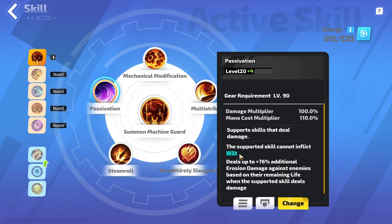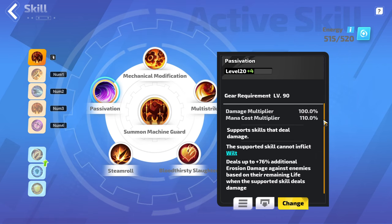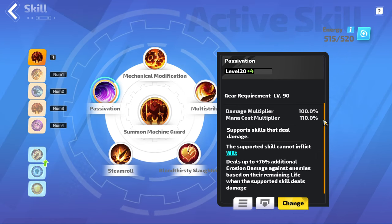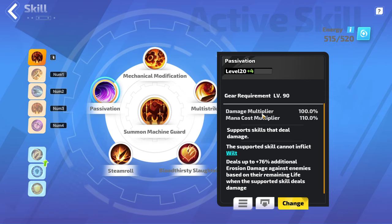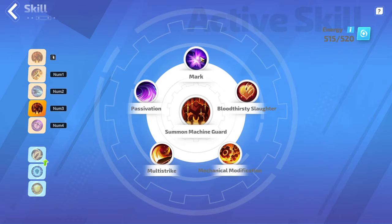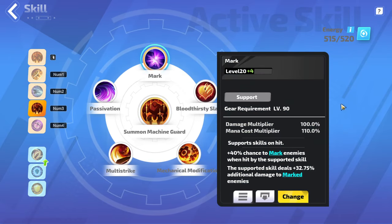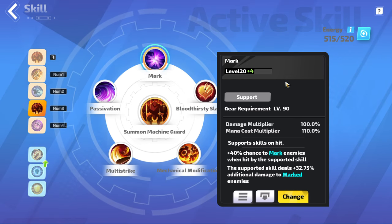Passivation Support — unfortunately the text isn't great and doesn't quite tell you everything it does. I'm going to assume it deals more damage the lower an enemy's life is. Though I didn't do extensive testing, it could honestly be that this should be crit damage. When my testing was inconclusive, I just went with what everyone else was doing. For my other Machine Guard, the only difference is Mark, because I need some source of Mark somewhere, and this way I don't have the attack speed penalty so they're a little bit more responsive.